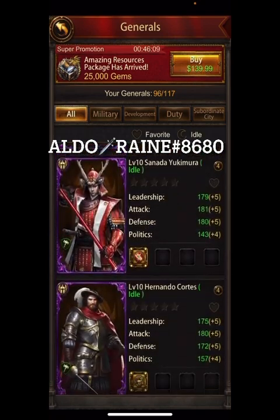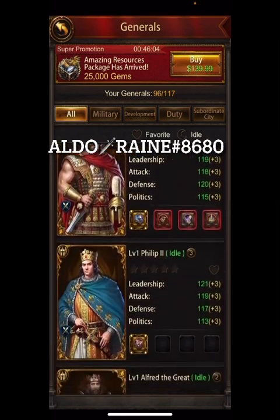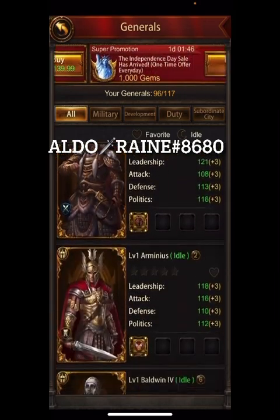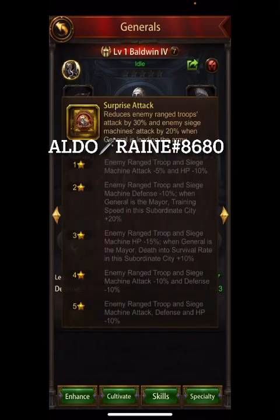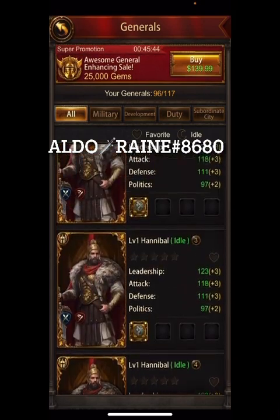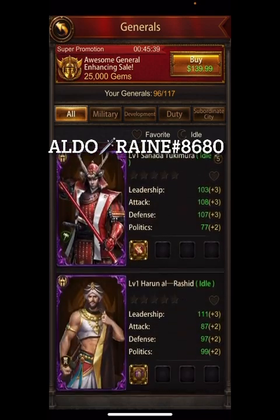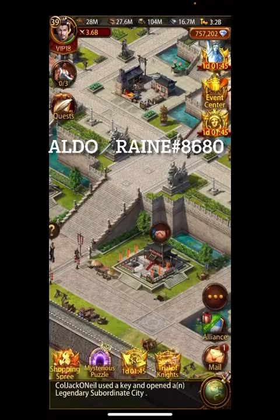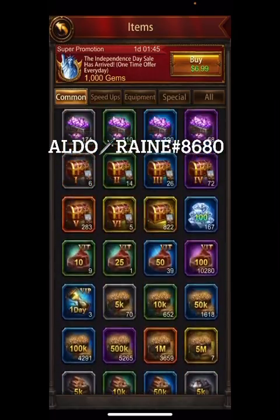Lots of extra generals here for ascending purposes. Lots of debuff generals there — another Eugene, some Custers, Lysander, more Philip, another Alfred, Alexander. Look at all these Baldwins! Baldwin is great because you can ascend him and he becomes a really good subgeneral. Him and Farragut are incredible right now. Hannibal — if he ever gets ascended, you've got all the backups right there. This is a well-prepared account for ascension of generals.